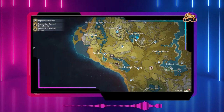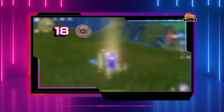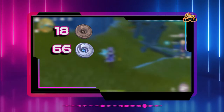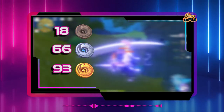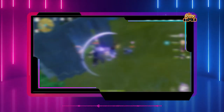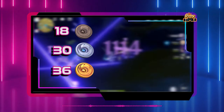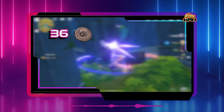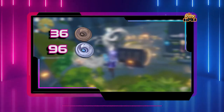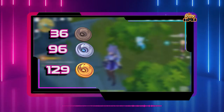Number two: Treasure Hoarder Insignia themed items. In order to max out Kazuha's talent, you will need 18 Treasure Hoarder Insignia, 66 Silver Raven Insignia, and 36 Golden Raven Insignia. To also ascend Kazuha to max level, the combined totals come to 36 Treasure Hoarder Insignia, 96 Silver Raven Insignia, and 129 Golden Raven Insignia in total. You can get this material from beating Treasure Hoarders.